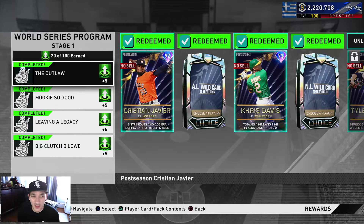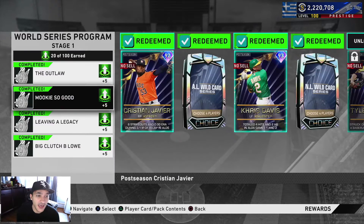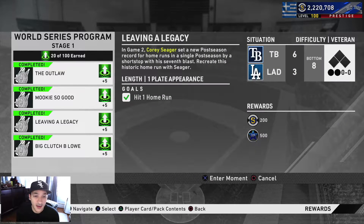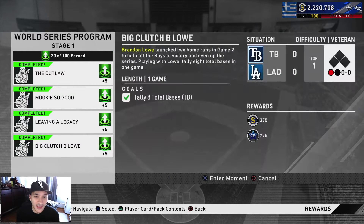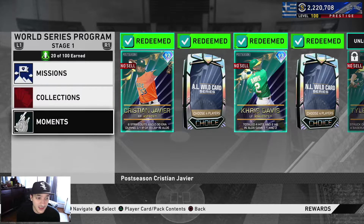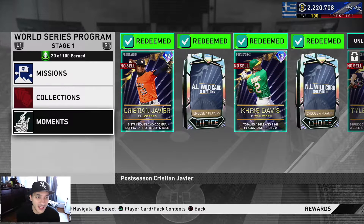There are four moments you can do, and these are World Series moments: tally two hits and an extra base hit with Kevin Kiermaier, tally two hits and one extra base hit with Mookie Betts, hit a home run with Corey Seager, and tally eight total bases with Brandon Lowe. These moments weren't that bad — probably took me 20 minutes or so. You can instantly get 20 progress points for this program right at the start.